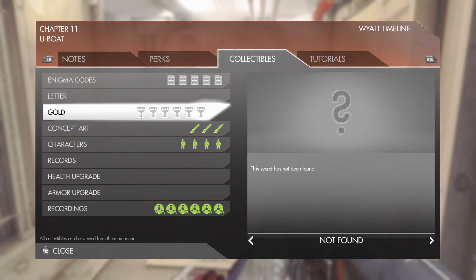First things first, it depends on which timeline you're in. I am currently in the Wyatt timeline, so we'll be getting the weapon upgrade first. But if you're in the Fergus timeline, you would technically get the Enigma Codes and Gold first, and you will see why in a minute.